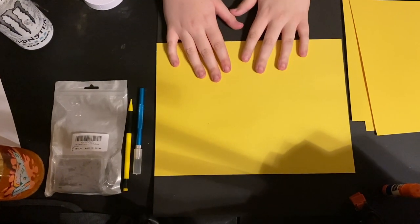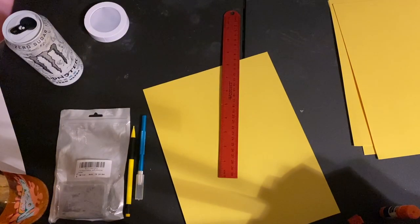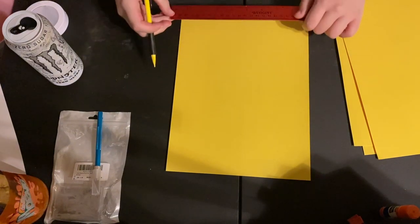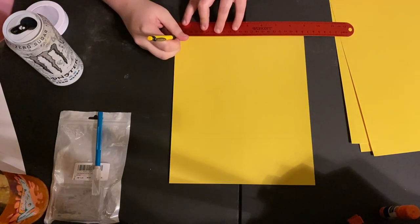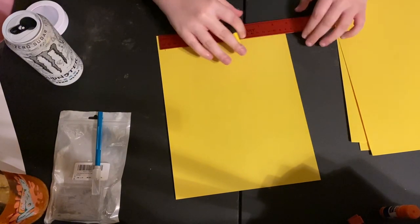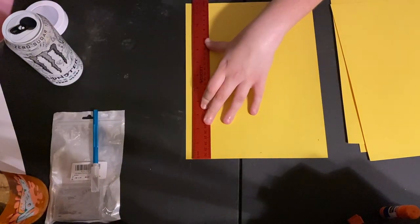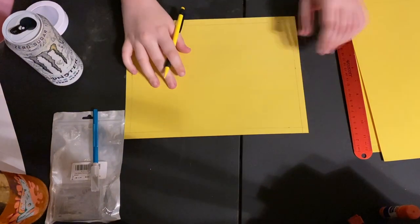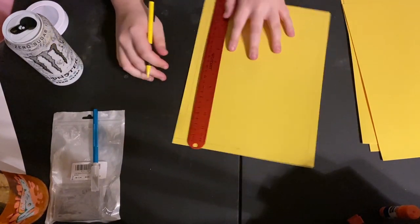I should have gotten a ruler, but it turns out I did have one, so we're going to measure out about one and a half centimeters from each corner, then do the same thing for the other side. My ruler is bent and it's annoying me. Now that you've got that, you're actually going to go across one of the bottoms — take your ruler and measure about one centimeter on every single one of these.